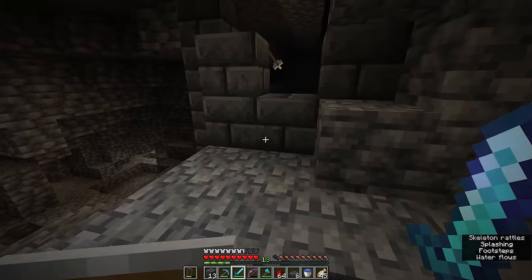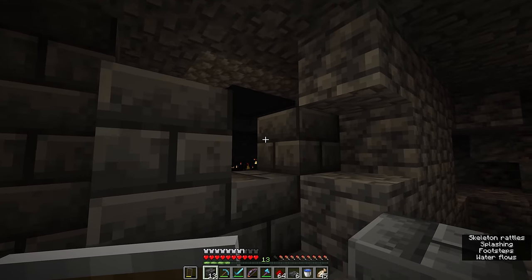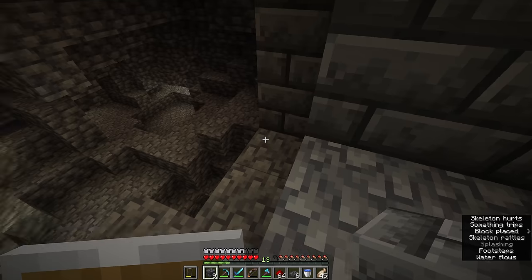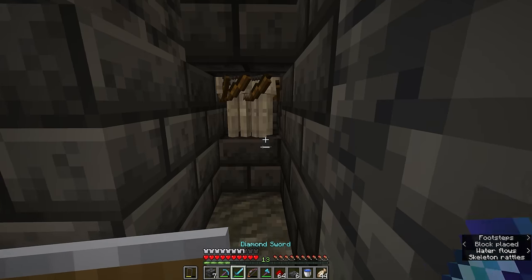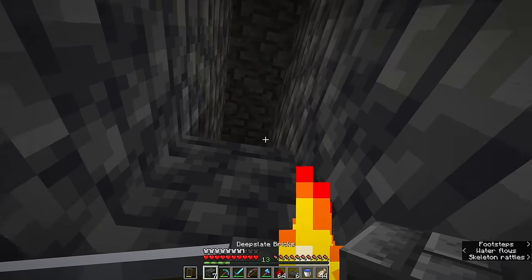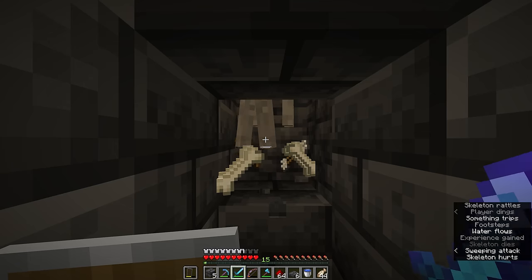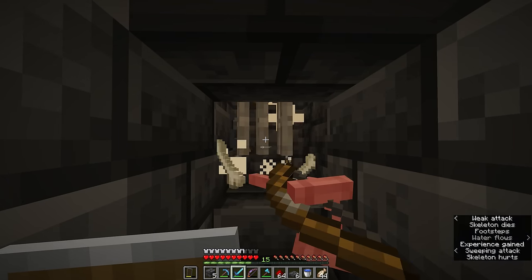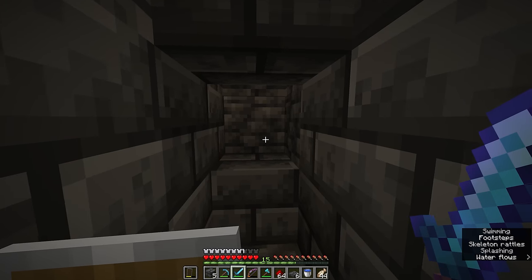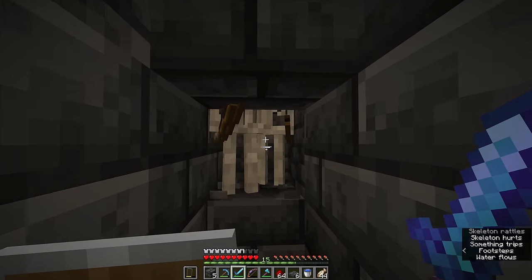The most important thing is to remember that no light enters the spawner. If there are any gaps with torch light shining through, make sure those are closed off. Make sure the area behind you is safe as well — you don't want zombies sneaking up on you. And lastly, wherever you're standing when using the farm, make sure you are within a 16-block radius of the spawner. We've already carved out a 4-block radius around the spawner, so make sure you are standing within 12 blocks of that box.